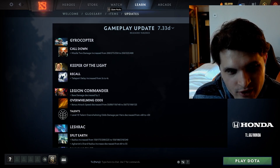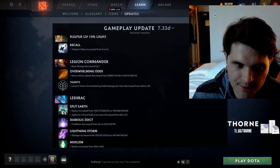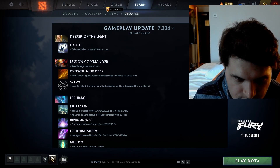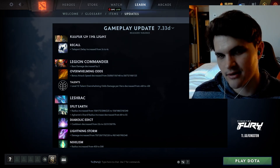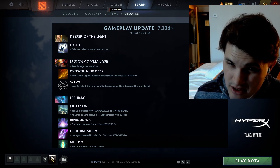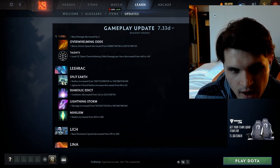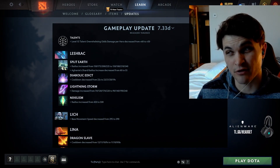Keeper of the Light gets a one-second teleport delay. Legion Commander — another hero we talked about seeing all the time in pubs but not in competitive — gets damage decreased by two and bonus attack speed further decreased at max levels. These things matter a lot: damage on Legion, attack speed on Legion, all these things matter a lot.